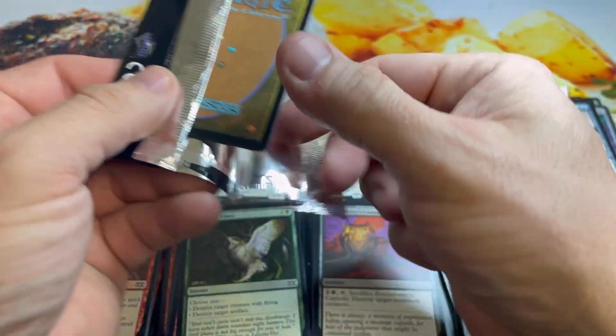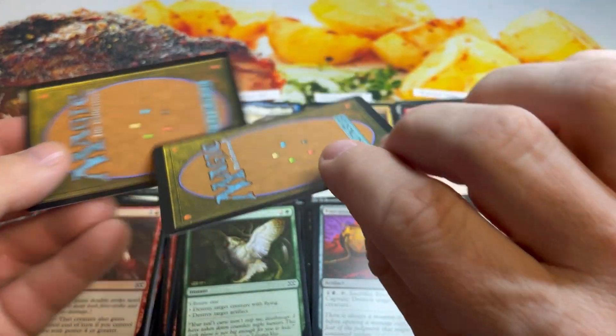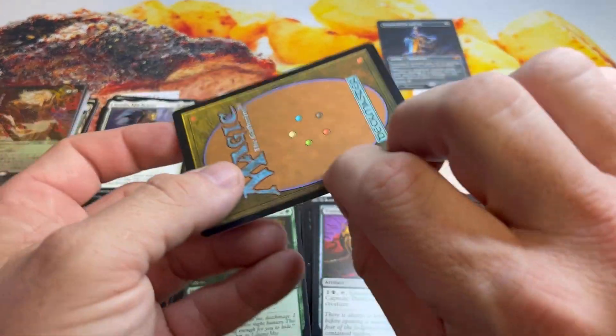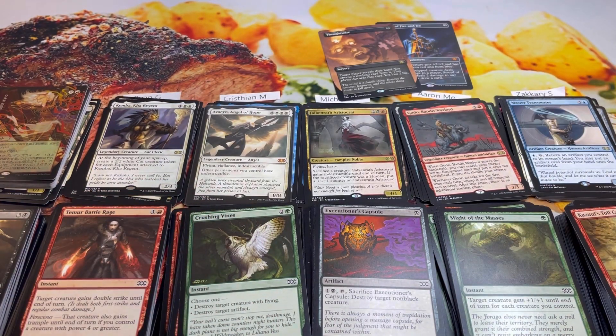Let's get the topper out for Aaron. Since the box was kind of middle-of-the-road, maybe we'll get some gas from these toppers. Sword of Fire and Ice — nice! That's two really solid toppers. Thank you guys for joining me, we'll catch you in the next one — I love all your faces, have a good day!